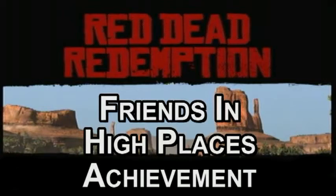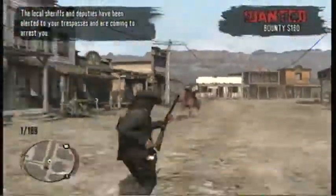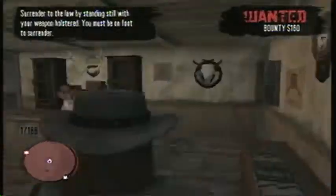Hey there YouTube, it's Power125 with 1-2-5 videos. Today I have a video showing you the Friends in High Places achievement on Red Dead Redemption. The achievement is that you need to get a $5,000 wanted bounty and use a pardon letter to get it.